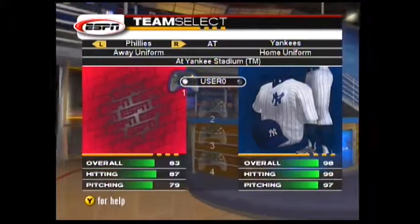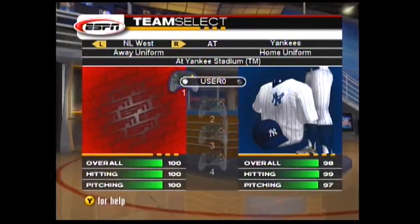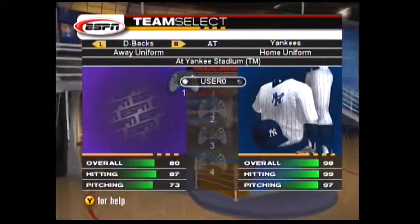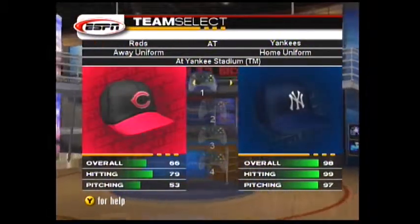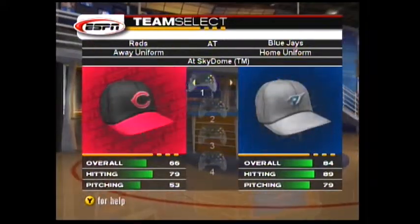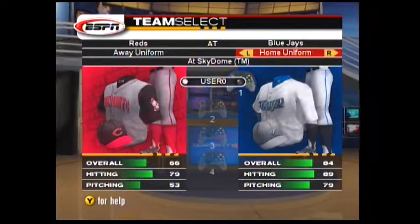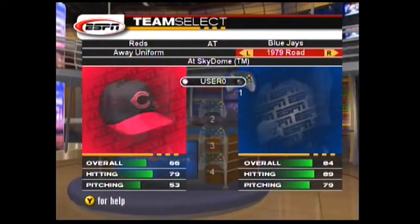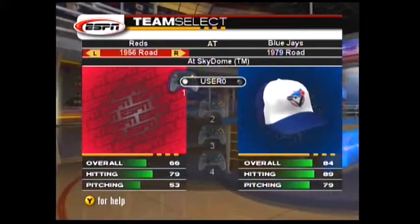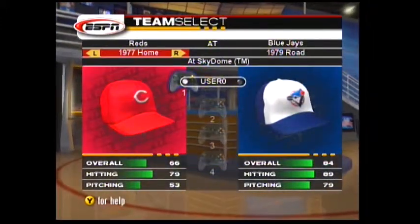I'm going to play with my favorite team — the Reds, if I can find them. You have all sorts of teams; international teams too. You could do different jerseys — you could customize a lot of things in this game. So I'm going to change these guys — let's do the Blue Jays. You can change their uniforms too; hit the directional pad. Wow, I don't know if I ever realized this. You could change everything about this game, which is great.